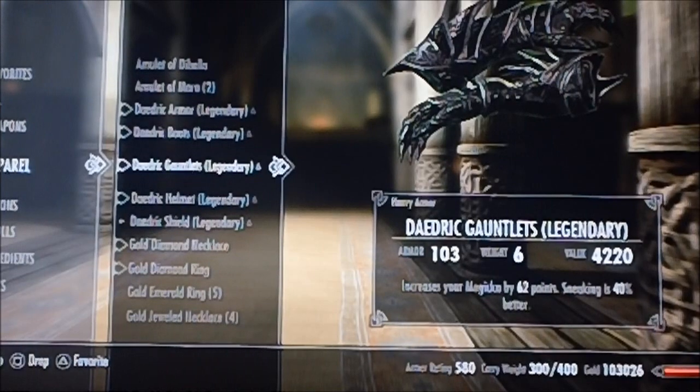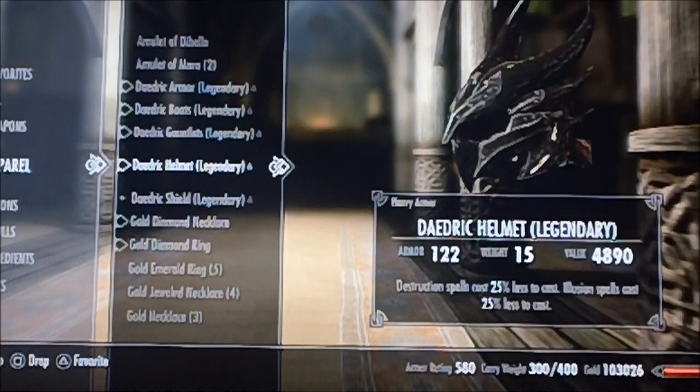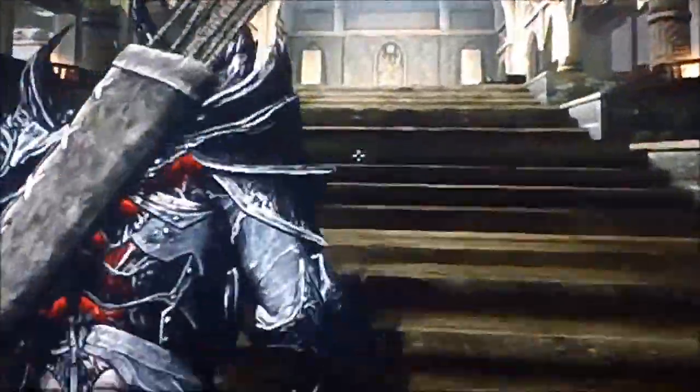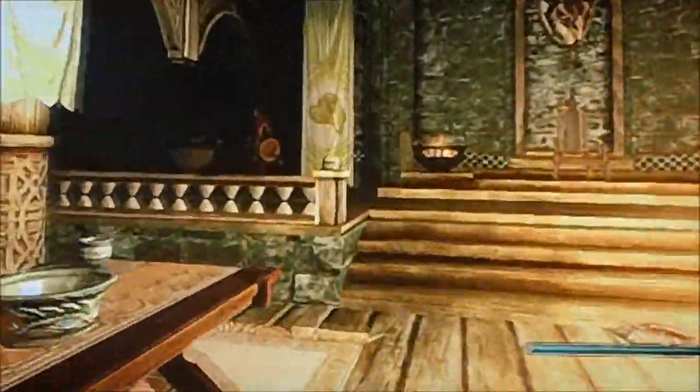Gauntlets start to increase my magic by 62 points, and sneaking is 40% better. Destruction is 25% less, illusion is 25% less. My shield also does frost resistance with my Nord — because of my Nordic blood I get 50% already, so that's almost 100% frost resistance. Then I got my necklace, and my ring also gets me off destruction, alteration, and restoration. So I have 100% off destruction, which is really what you want to do the most, because that's what you use the most magic on.